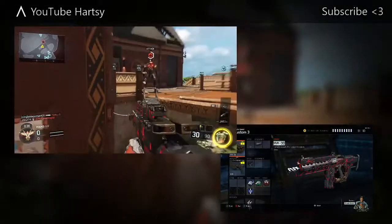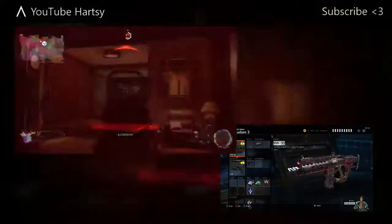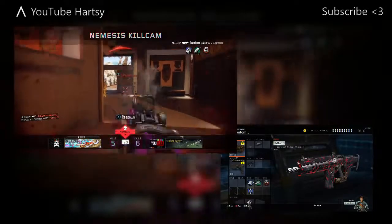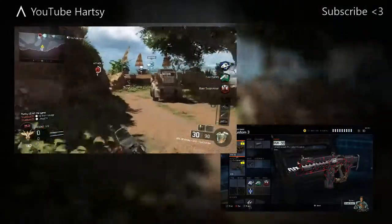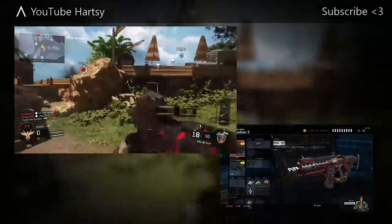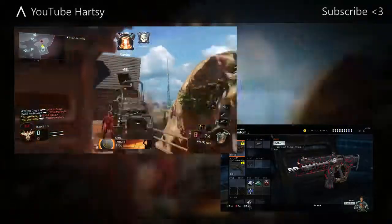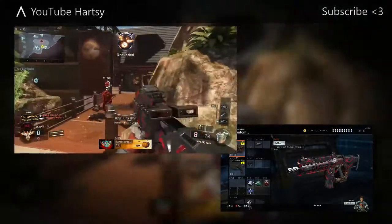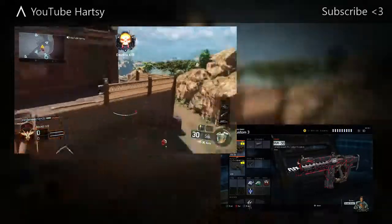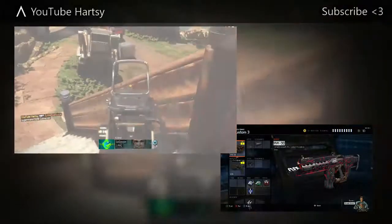We'll start with the perks. First, I have the thruster recharge rate faster perk — the thing that makes your thruster recharge faster — because I like to be mobile, moving around, thrusting on walls. I like to be fast. It recharges faster and you can just move so much nicer. That's why I like the thruster perk.